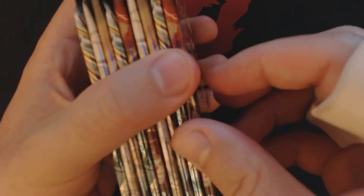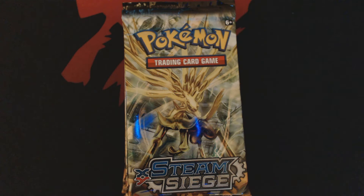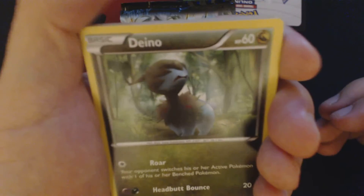Just to prove to you that it is one quarter of one box: 2, 4, 6, 8, 9 booster packs. Pokemon boxes are packaged as 36 packs, 2 rows of 18, so 9 packs is one quarter of one box. Specifically, this box came from the right-hand rear quadrant of the box.